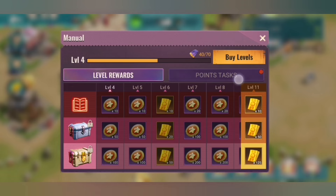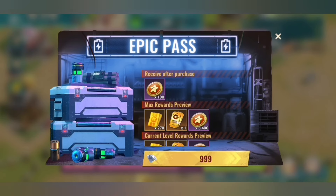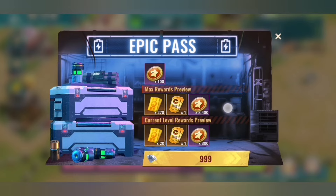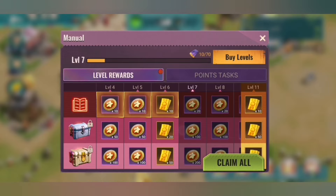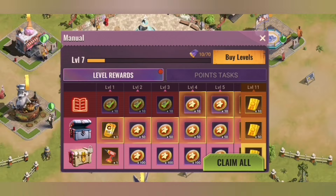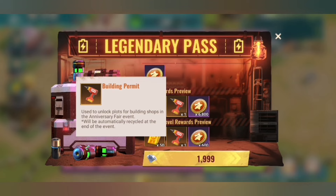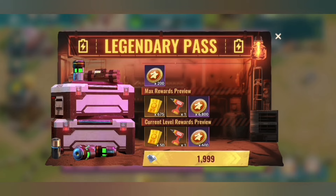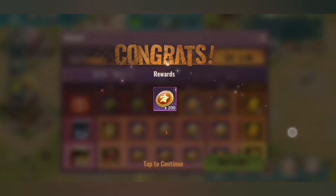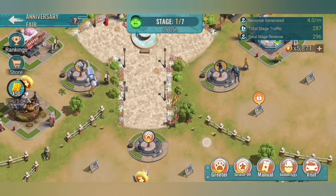There are also bundles tied to tasks. The task is to level things up in the Anniversary Fair, and there is also a scratch card. What you can unlock is more material and fair vouchers at 999 — a pretty good deal if you finish that one. You can buy those levels with biocaps. The 1,999 bundle also has a building permit which you need to unlock more spaces. We buy both bundles and collect everything. Now I have two of the drills to unlock those special parts.